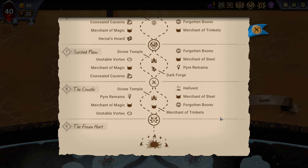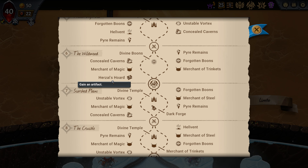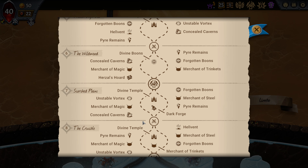Temple-wise, we have rings 2, 3, 5, 7, and 8 — so 5 temples, decent enough. No temple in ring 4, so you're forced to take a dead infusion in ring 5 if you don't do it in rings 2 and 3.